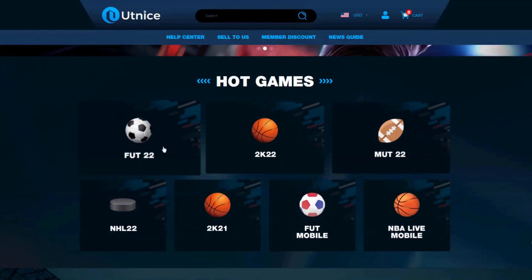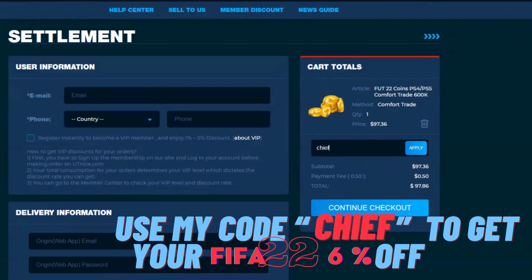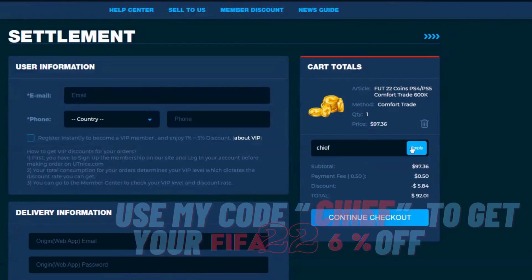If you guys are looking for the cheapest and most reliable coins on the market, make sure to head over to utnice.com and use code CHIEF for 6% off at checkout.